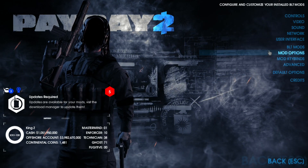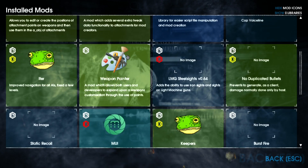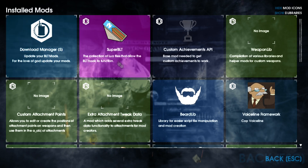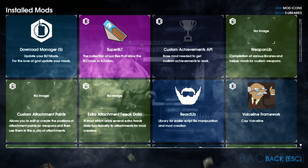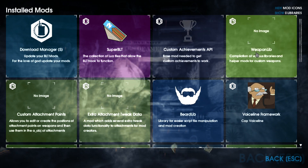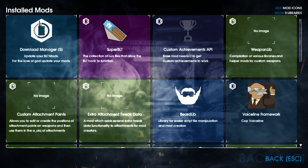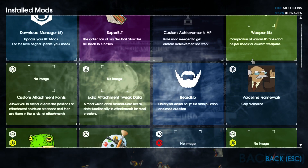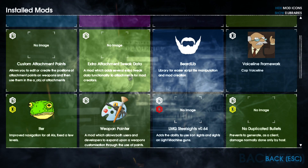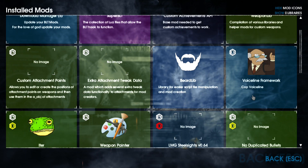I don't think I can see all the mods from here, but if I go to BLT mods — okay that loaded. This has all the mods that you put in your mods folder. I'll go over some of these. BLT is just something you need for the mods. Custom achievements API — not a needed mod, but if a heist has custom achievements and you want those, you'll need it. Weapon lib — I don't even know, just needed it for custom weapons, same with these two here.